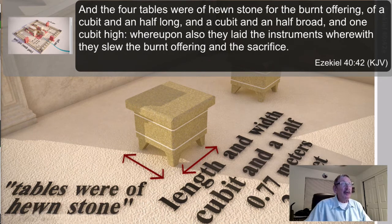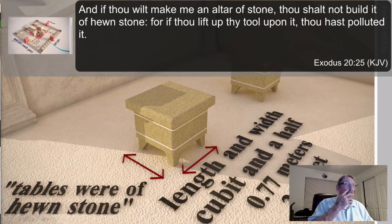I picked up an interesting verse about these four tables made out of hewn stone. In Exodus 20:25, it says: 'If thou wilt make me an altar of stone, thou shalt not build it of hewn stone, for if thou lift up thy tool upon it, thou hast polluted it.' So based on that, these tables are actually considered polluted — they're of hewn stone with the tools being on them — which is why that reference verse is there.